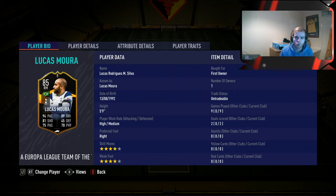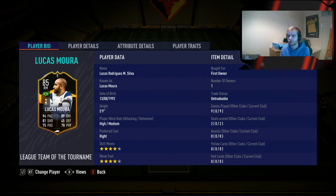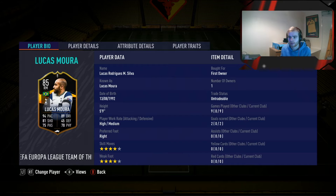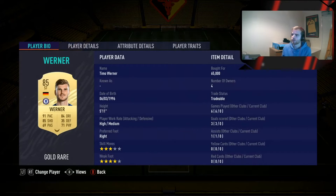In right mid we have Lucas Mora, as we talked about at the beginning - 250k on PlayStation or 263k on Xbox. You can do him through the SBC but you've got to get it done quickly because it doesn't last forever. Moving into the strikers, the first one we have is Timo Werner.